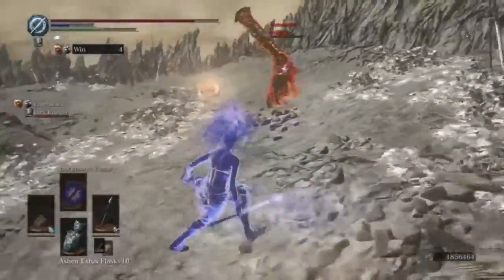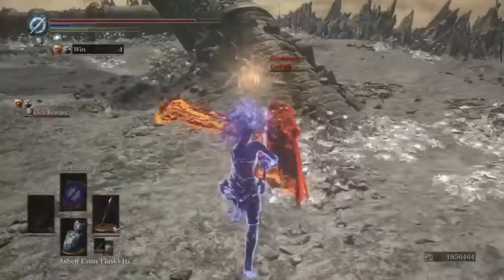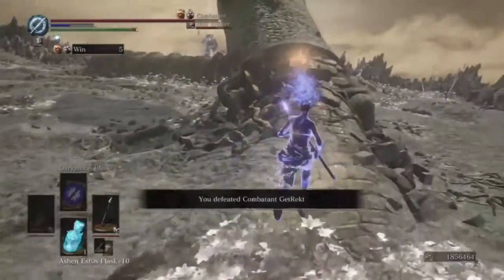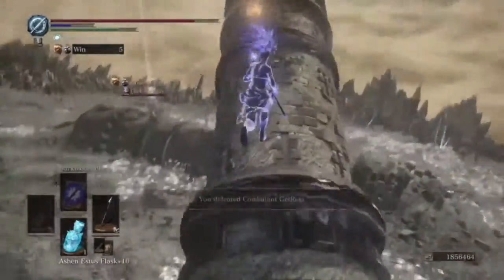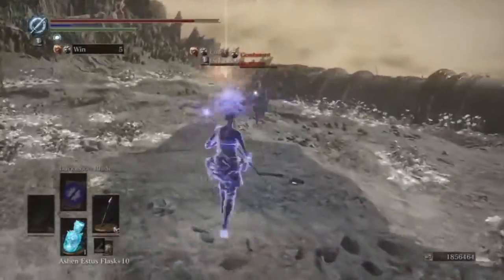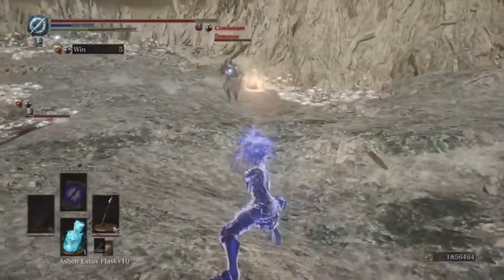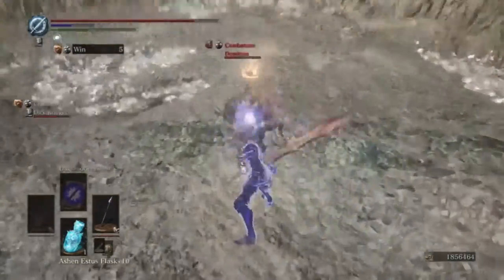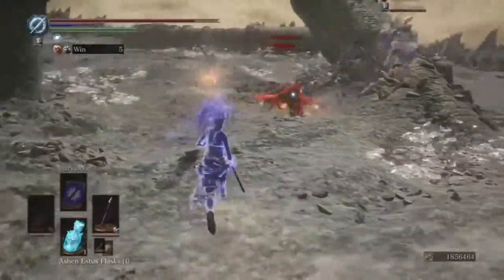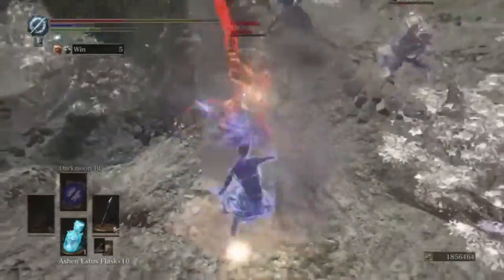Never follow a spear user while they're rolling backwards — that guy just lost because he thought he was gonna get up in my face. When you're using a spear, you want to keep people in front of you. My strategy to beat spears is to always try to get behind them and then attack from behind — otherwise you're gonna get outspaced every time. Most weapons aren't that long, especially going up against any type of spear.